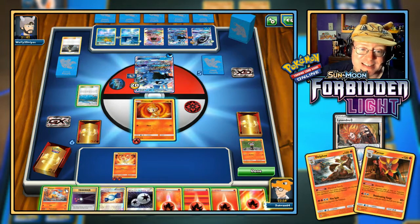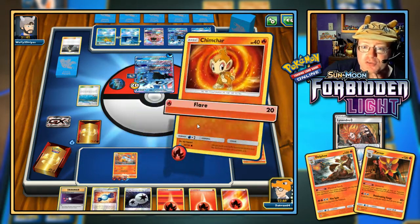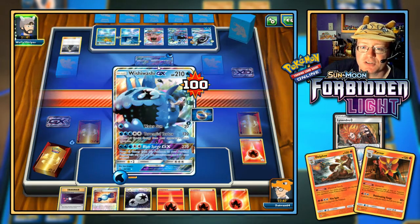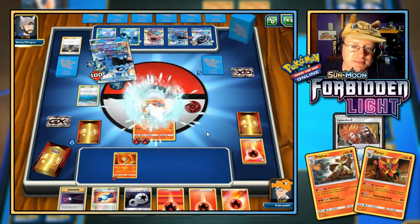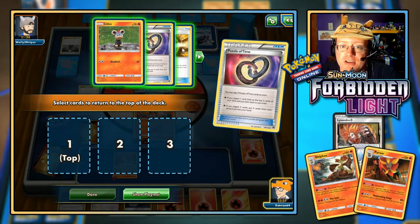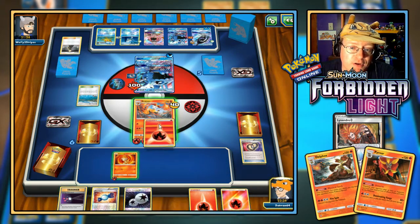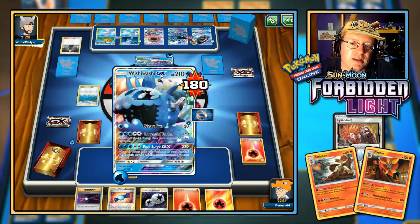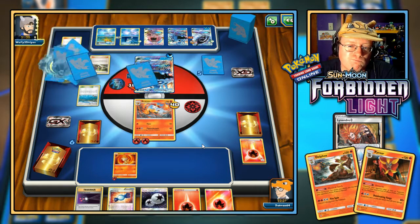Off the top we get Braxton — might be something worthwhile. Throw energy on Braxton, use free retreat, hit for 80 with Flamethrower. They can only take 30 more. Puzzle of Time to rearrange the top three cards — then grab Ultra Ball. Now deciding whether to Ultra Ball for Infernape or Delphox. Braxton Flamethrower again for another 80.